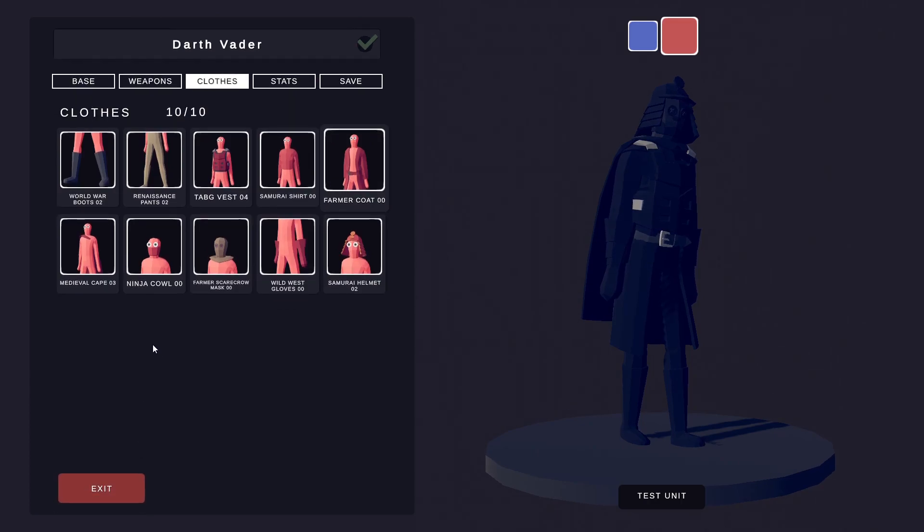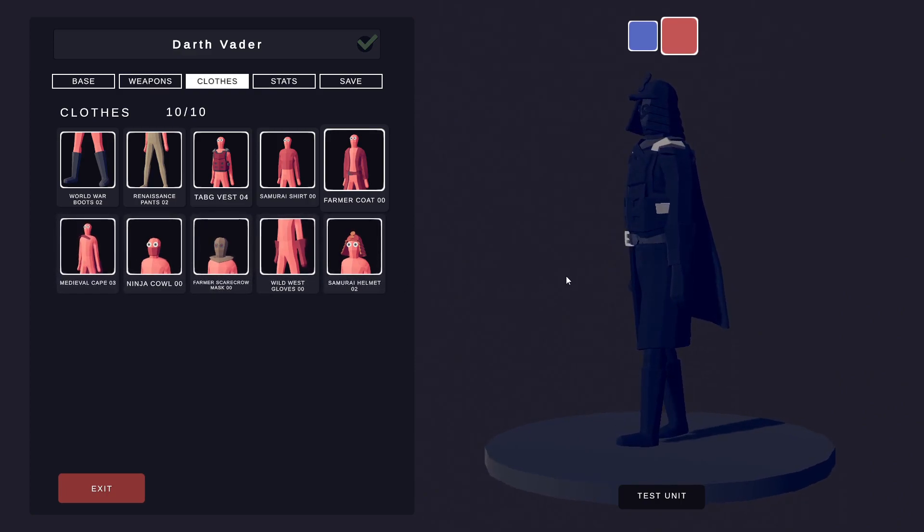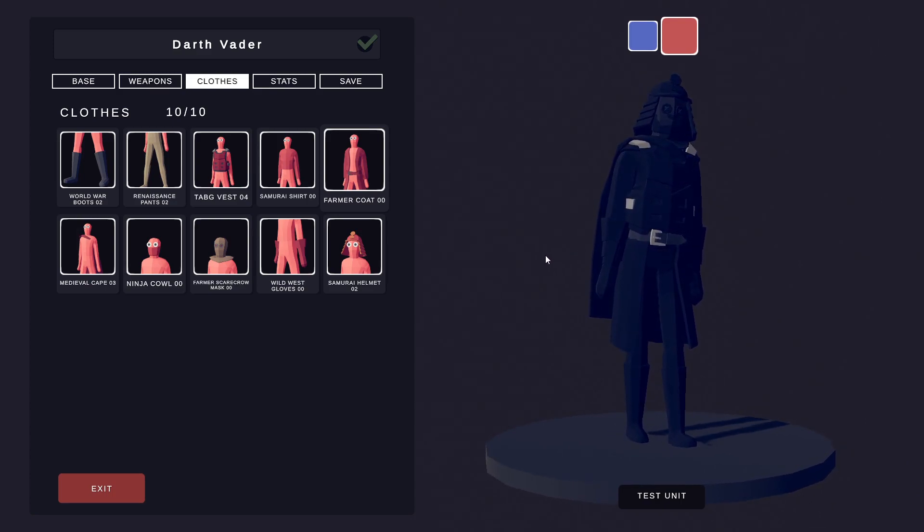Coming to the next section, we've got the Medieval Cape on the back, which is the biggest cape available in the game. It would be useful to have one that wraps around the arms, but there isn't one yet — so again, black, sticking to the same theme as always.